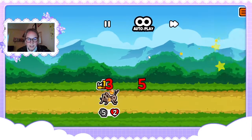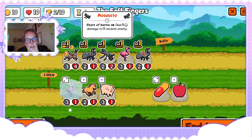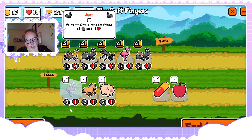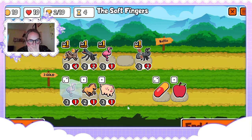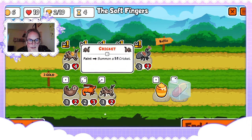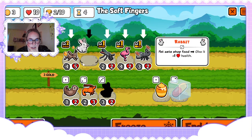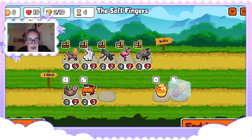Okay phew, easy peasy lemon squeezy. Just making sure everything on stream is still looking good. A pill would actually be kinda nice with it. I think we can combine these now. I'll buy another freeze just in case. A bunny — I don't mind a bunny. Now that we're in a nice spot where we can get the level ups as well.